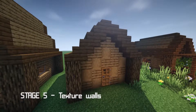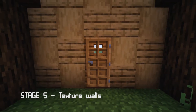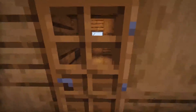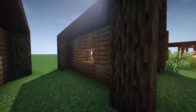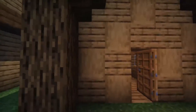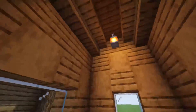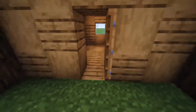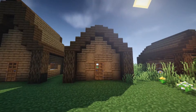Now we're on to step five. Instead of having all these plain oak walls, we want to throw in some stripped oak logs, and this really textures up the whole place. It adds a nice extra layer of interest to the build — gives you something else to look at. You can do it on your floor and your walls; it just really brings the place to life.